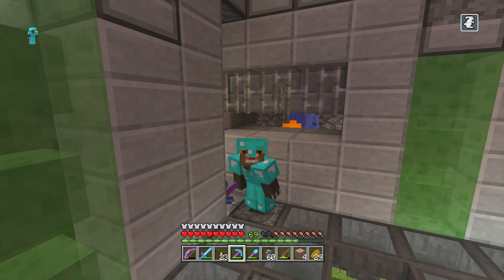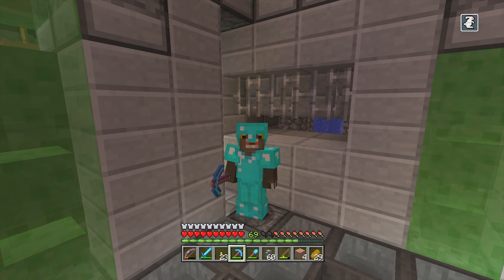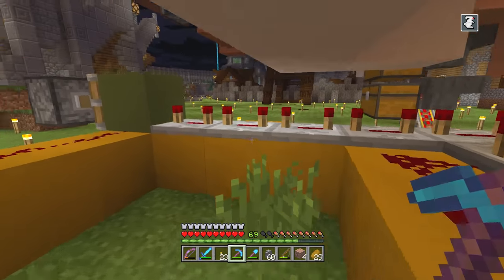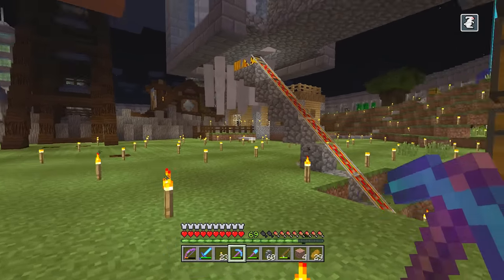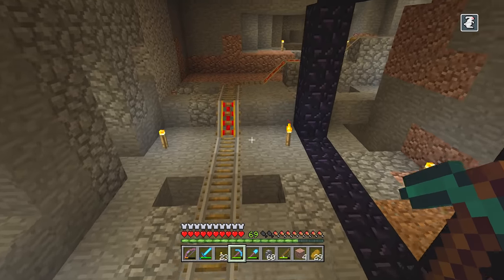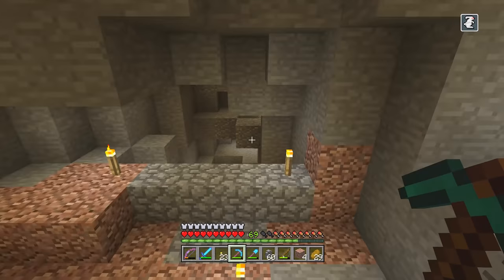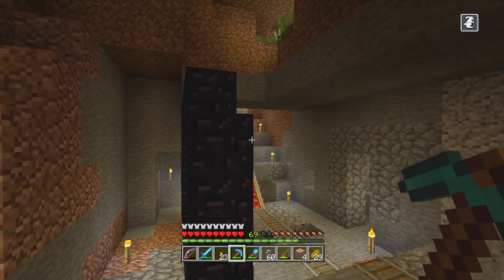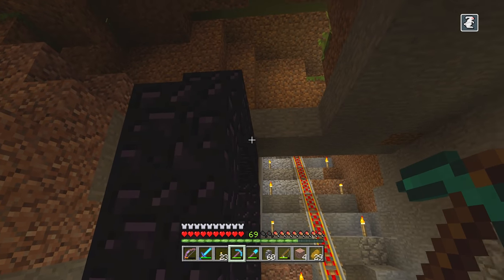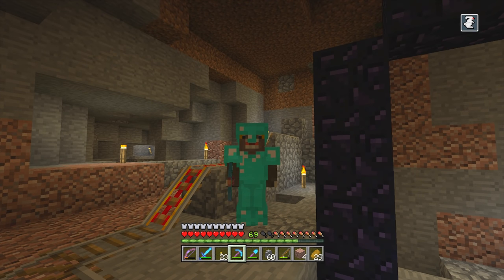The next thing we need to work on is this whole area we dug — we need to make it look better and add more functionality. As far as looks go, we did some science today and I'm thinking a science lab type theme — like an underground science lab. I was also thinking we could add some pistons in here so we don't have to use our fishing rod to get him into position. I'm still in the rough stages of planning right now, but let's put on some music and try to figure this out.